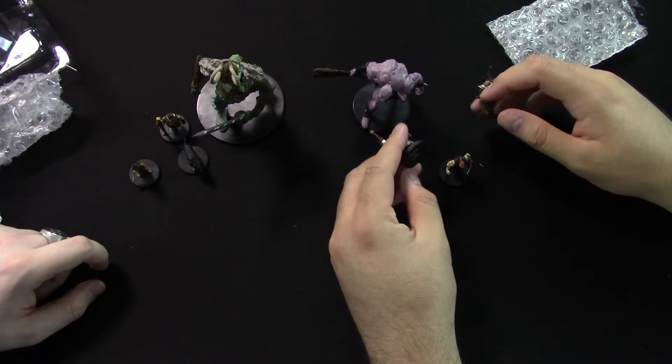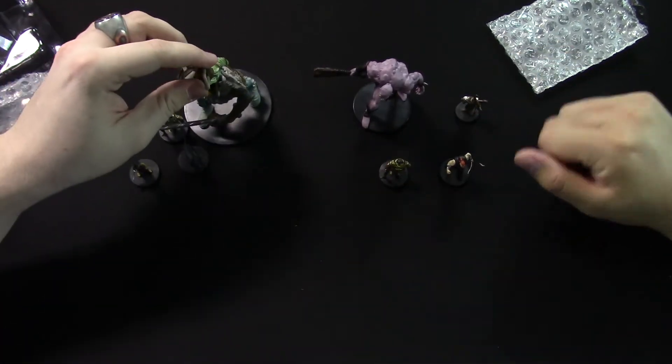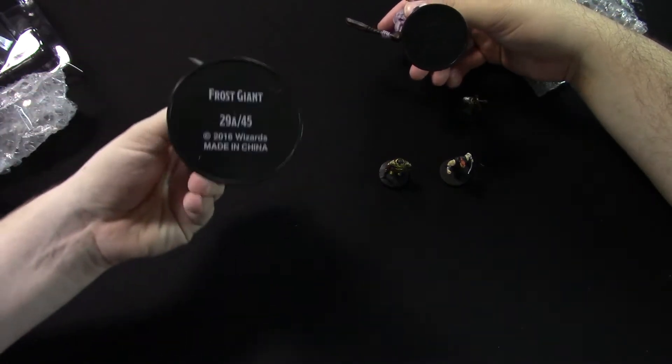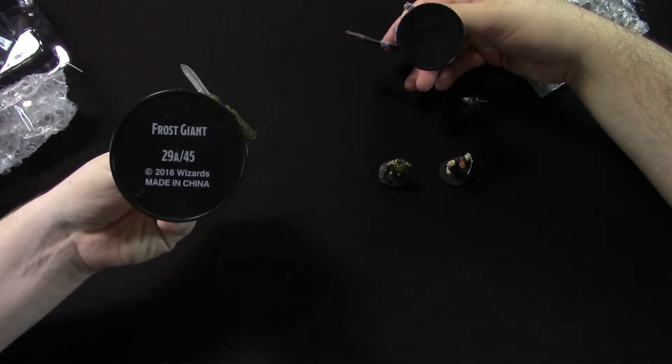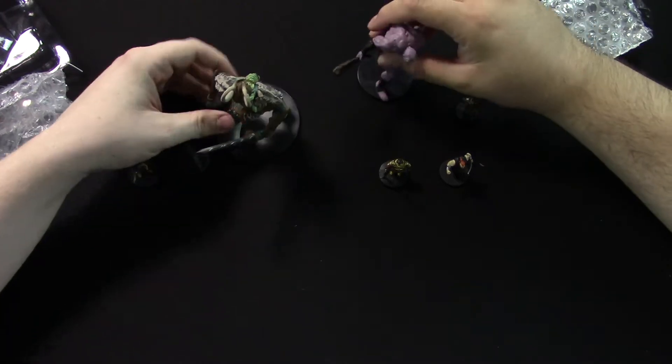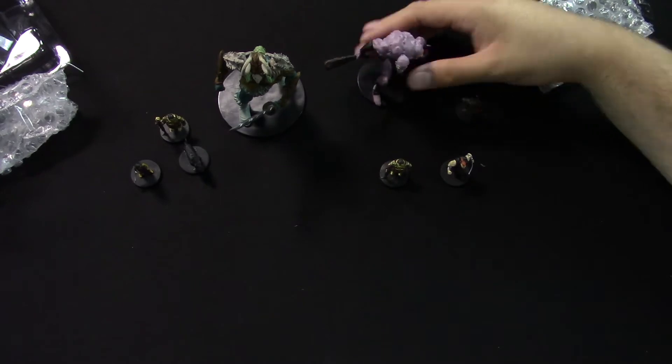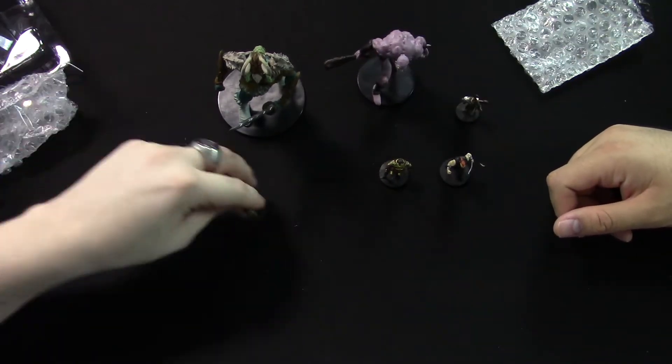Do you remember how you tell if they're rare? They used to have a star or something. What's curious to me is that this Frost Giant is 29a, which implies there's a 29b — so I wonder if there's a named Frost Giant or another design of Frost Giant. That's interesting.